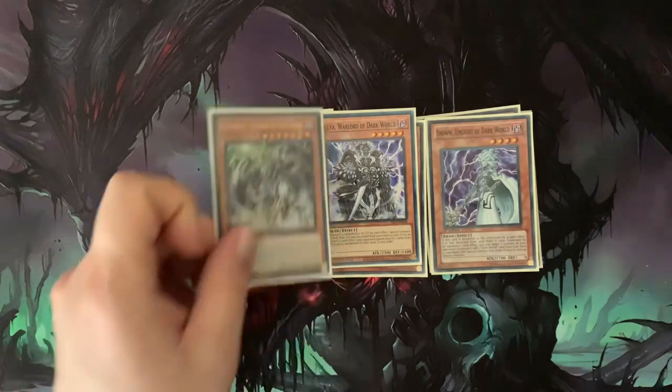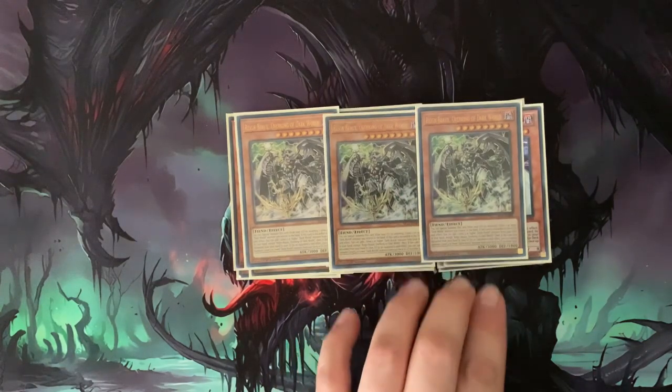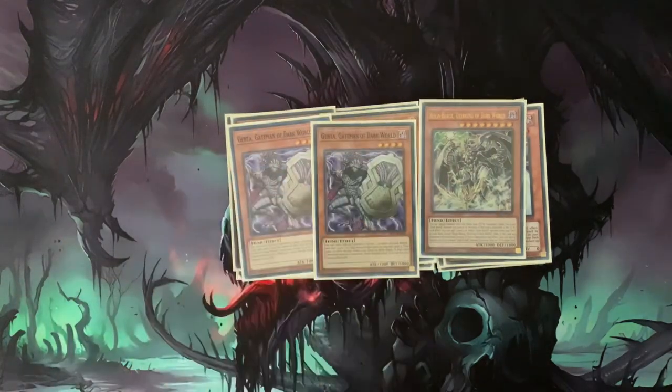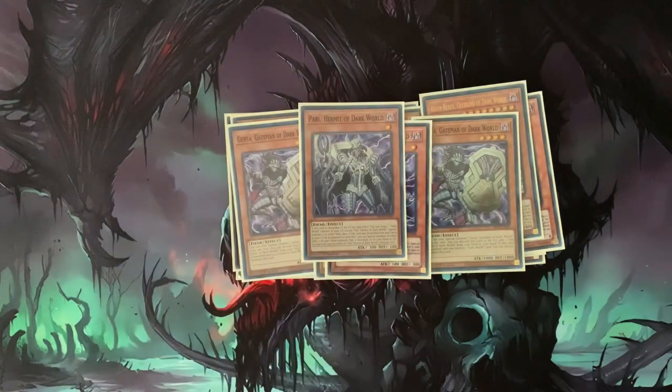We're going with three Rainbow, over King of the Dark World. You need three — every deck is running three of this guy; anything less isn't worth it, you need a lot of backups. Three Genta allows you to search out your Gates of the Dark World, so you need three. It's easily searched and lets you get your loop plays going, giving to your opponent and getting off your Silva to start comboing. We also have one Pearl, Might of the Dark World — always good as a one-of.